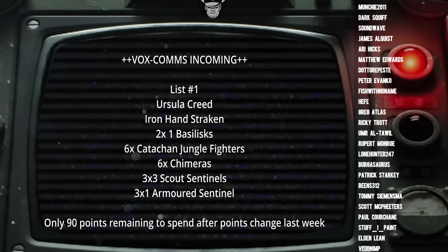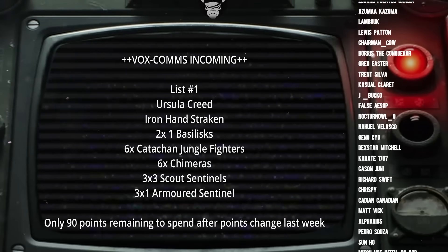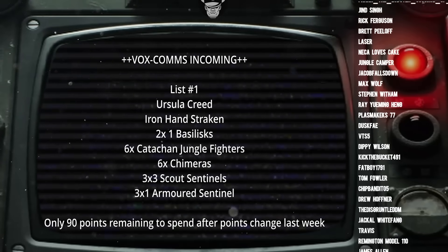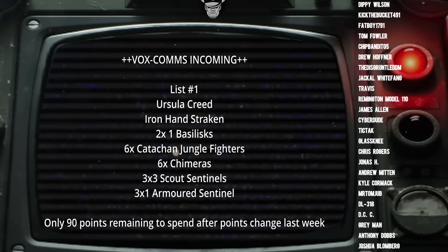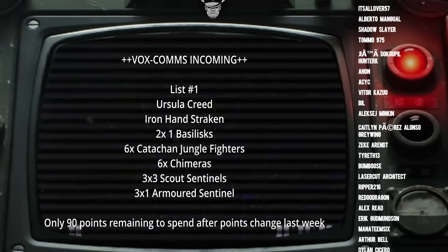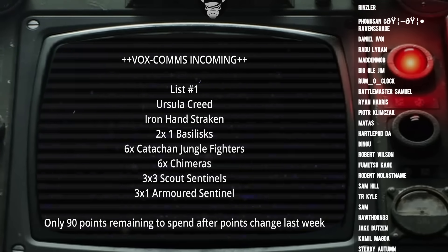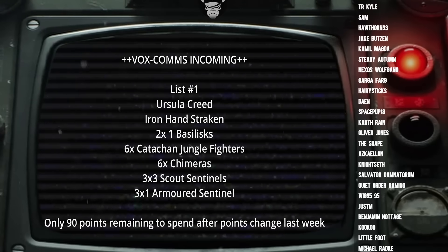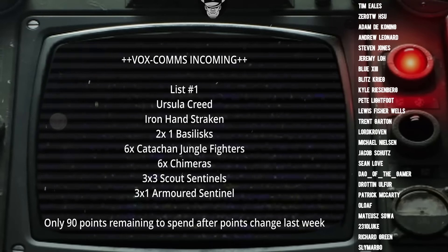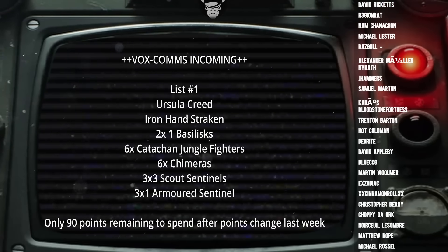For indirect fire I'd go with the usual — a couple of Basilisks. This list had about 110 points left over, so my thinking was to use those for Scions or leave them flexible in case points change. My Basilisks wouldn't have any orders directly, but because I've got so many Scout Sentinels in the army I'd use Daring Recon on something, and then my Basilisks would be hitting on 3s and re-rolling 1s anyway — kind of a pseudo order. In total: six units of Catachans in six Chimeras, Strachan, Creed, three units of Scout Sentinels with lascannons, one unit of Armoured Sentinels with lascannons, a couple of Basilisks, and about 100 points left over.